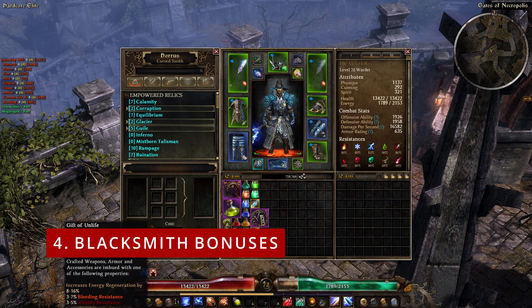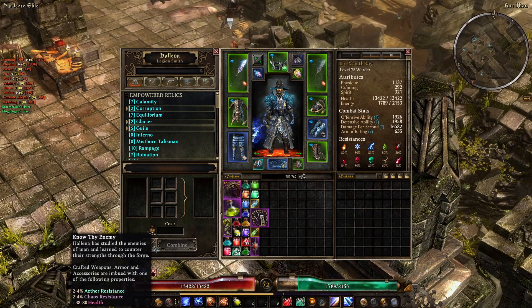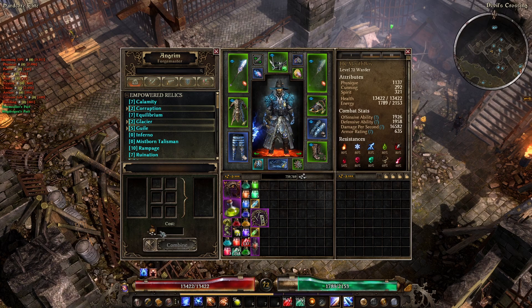Tip number 4: The Blacksmith Bonuses. Each blacksmith in the game has a unique imbue that applies to items they craft. Just like factions and their vendors, you will want to take note of what blacksmiths work best for your build and use them when you create your items, rather than just the closest one to you. To see the blacksmith bonuses, look at the highlights next to the combine button.